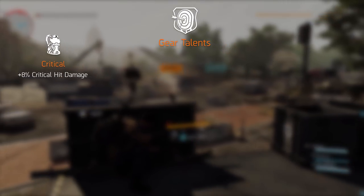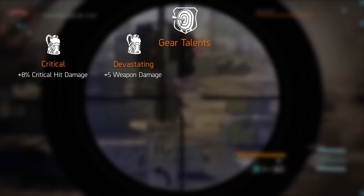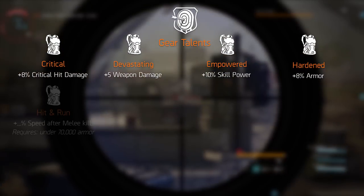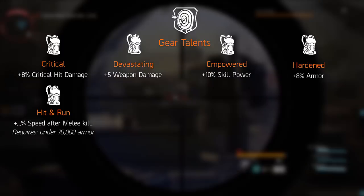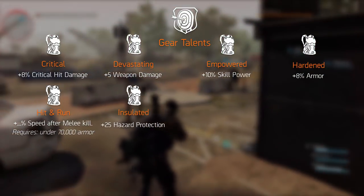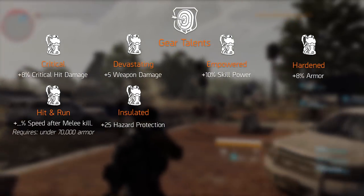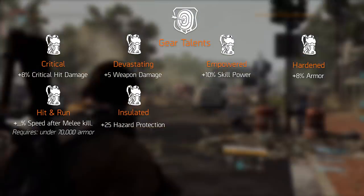First up is Critical, which increases your critical hit damage by 8%. Devastating increases your weapon damage by 5%. Empowered increases your skill power by 10%. Hardened increases your armor by 8%. Hit and Run grants you a speed boost for 2 seconds when getting a melee kill, as long as your armor is under 70,000. Insulated increases hazard protection by 25%. What exactly hazard protection is, we don't know yet — the developers haven't said anything about it, and it might have something to do with status resistance, but at this point we simply don't know.